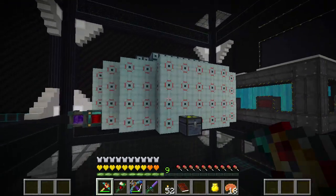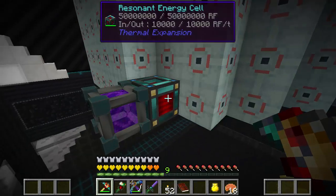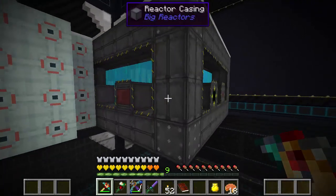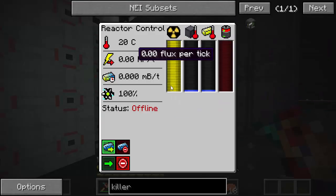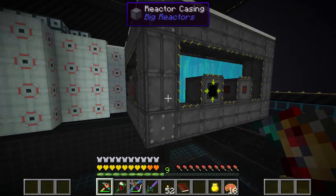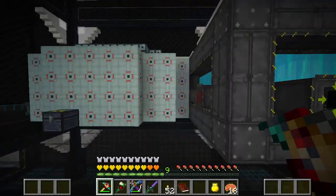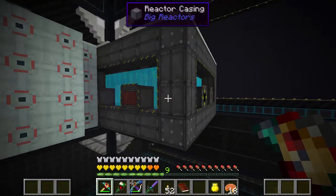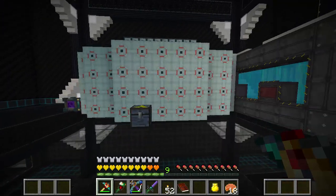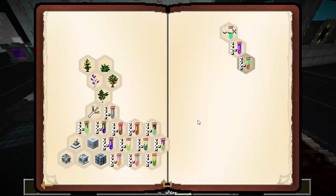I didn't like how much power I was using trying to get chemistry done — you lose some and it's limited to 10,000, so I just built another one to help it along. This thing does about 6,000 RF a tick when online. I had almost all the materials already, so I built it really quick. It's pretty efficient — a seven by seven with five fuel rods.